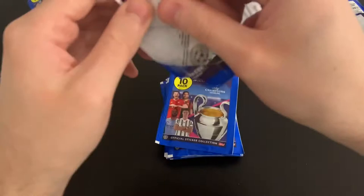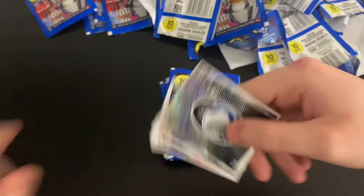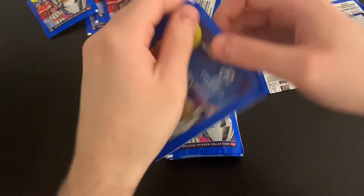Next one — three more after this. We've got Oblak one to watch, the Atalanta badge, Neymar, Rajkovic, Somalia, Anderson, Quadrado, Siliki, Azmoun and Martial. Good pack — the Atalanta badge is very nice, good to see all these badges coming through.